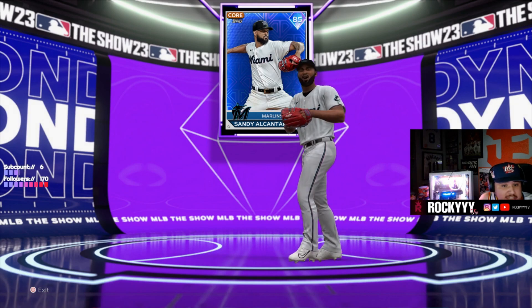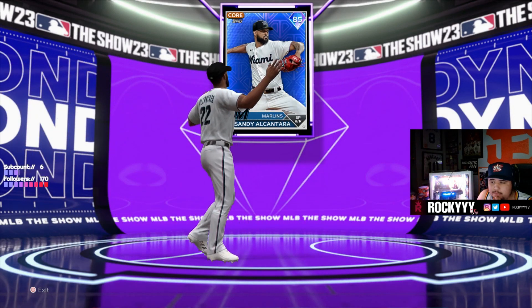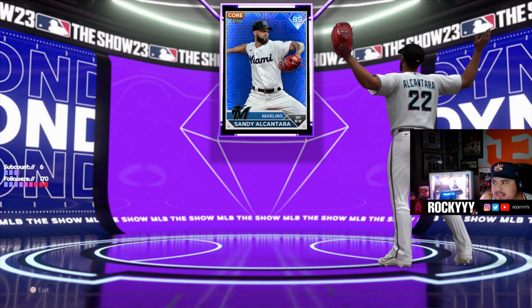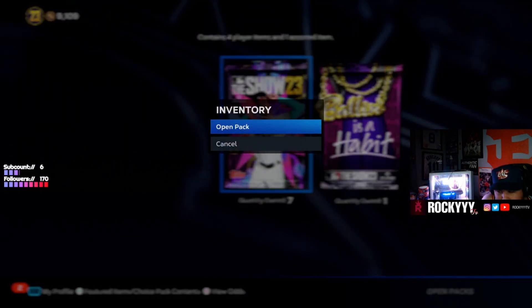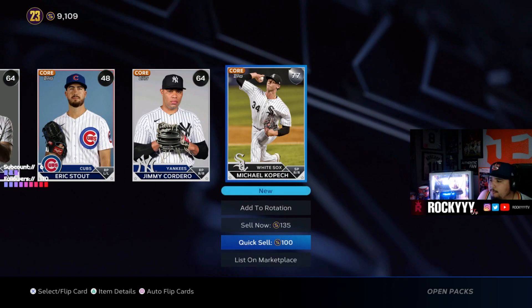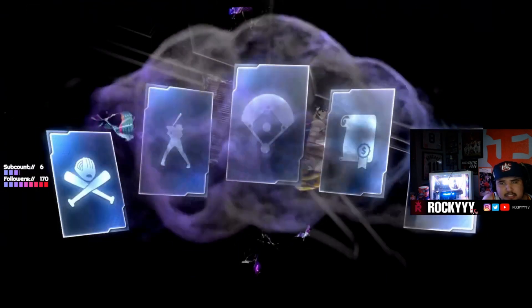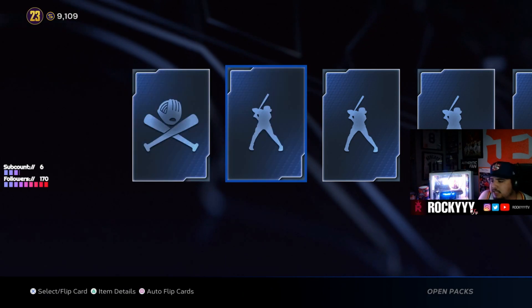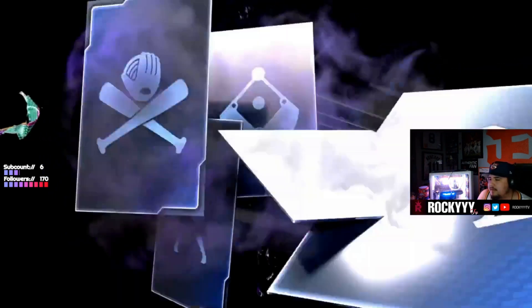I'll take Sandy — he's a good pitcher. This card's actually pretty good for an 84 overall — Cy Young right here, so he'll hopefully be going up in overall. I'll take that. Like I said, it helps for collections too. An opaque guy — nice. I'm working on the White Sox right now too — White Sox and Twins are the last two I need for the AL Central.